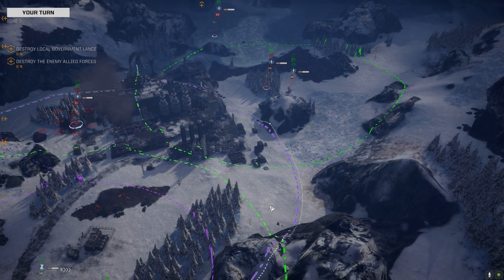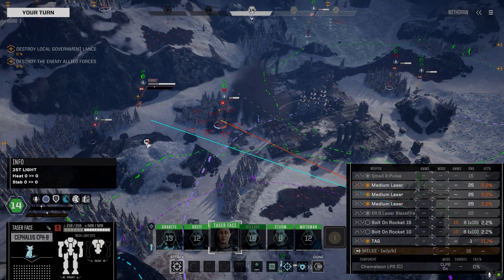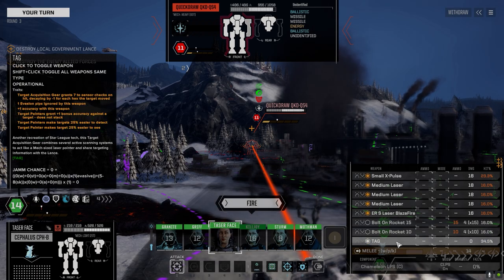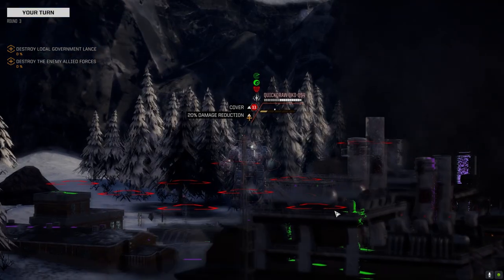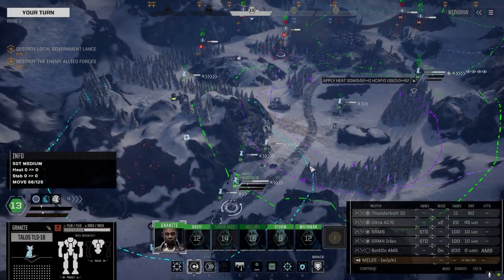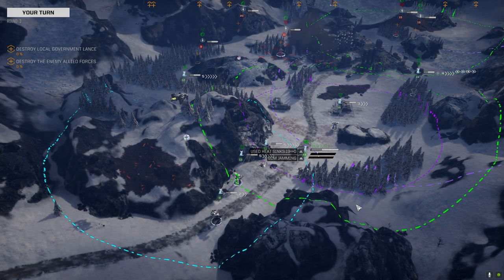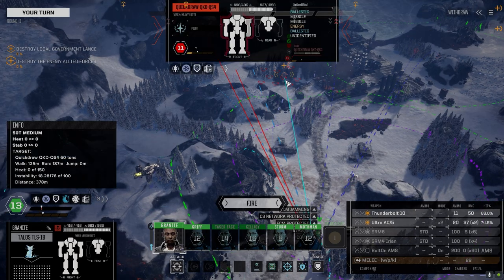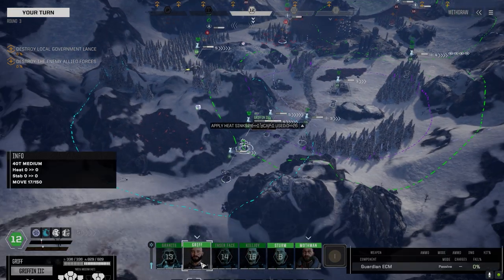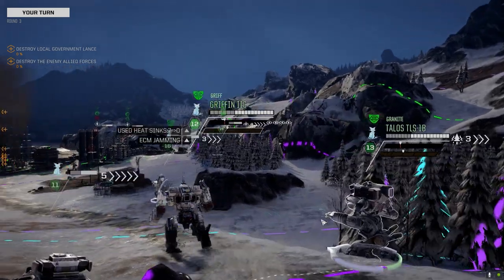Interesting targeting priorities. We're in good striking distance of a lot of stuff here. Take a pot shot against this guy — fire it all, but hold on to the bolt-ons. Hopefully the TAG hits — nope, not today. Keep stripping his armor though. Walk it down here into the trees and go after this guy, make him think twice about running into our fire. Okay, good damage. Griff, get over here — same target.